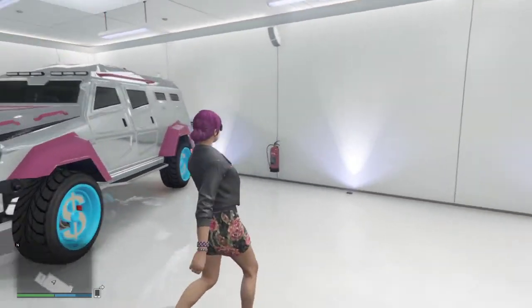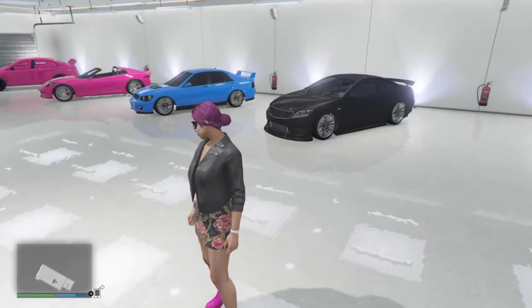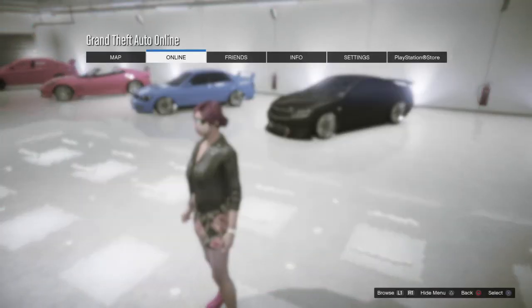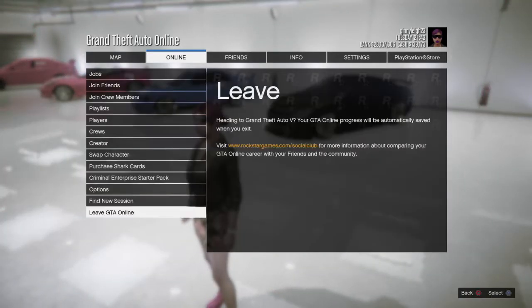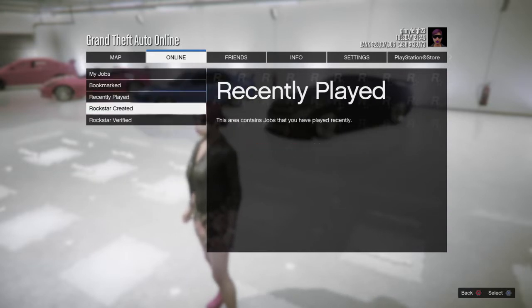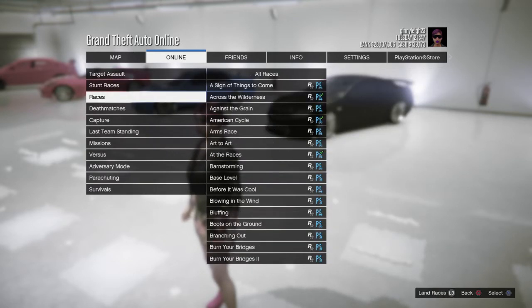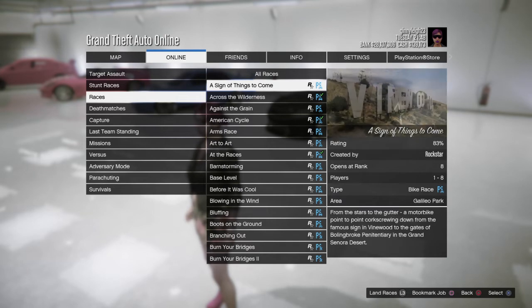I'll give you a quick tip on how you can actually achieve it rather quickly. What you want to do is go to Online Jobs, Play Job, and then Rockstar Created. From there we want to take a look at our races — there are tons of races that you can choose from.